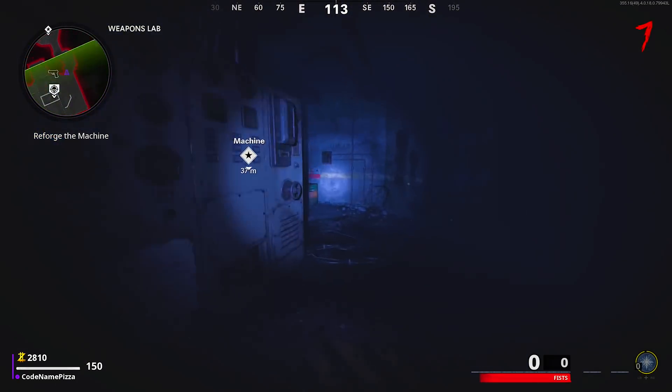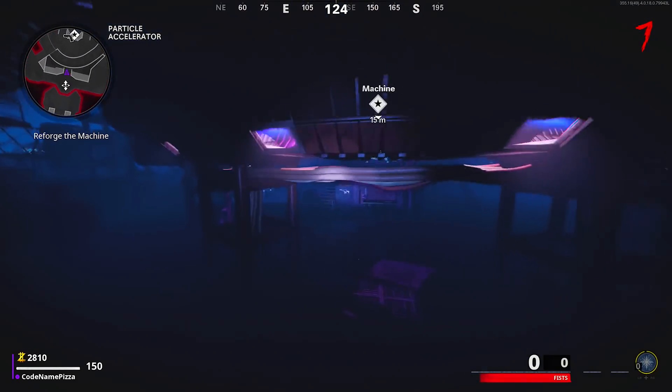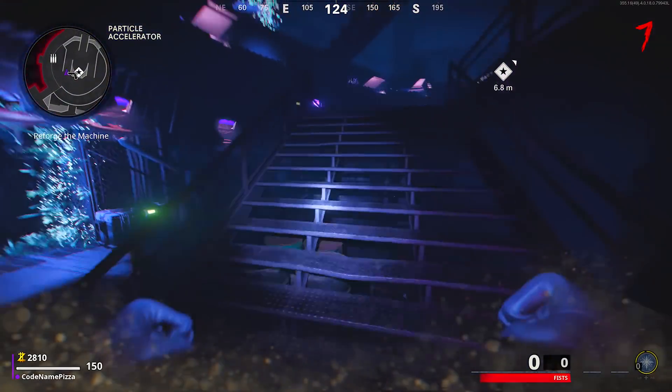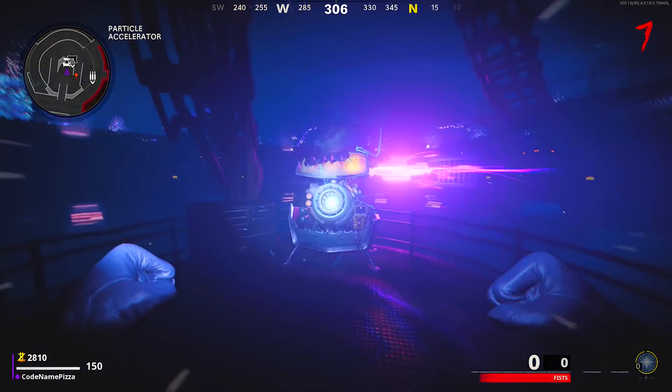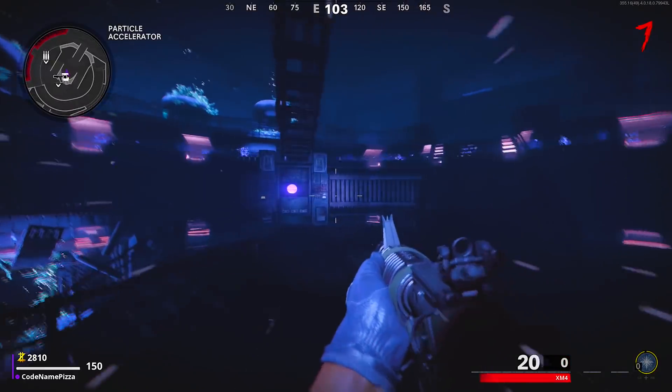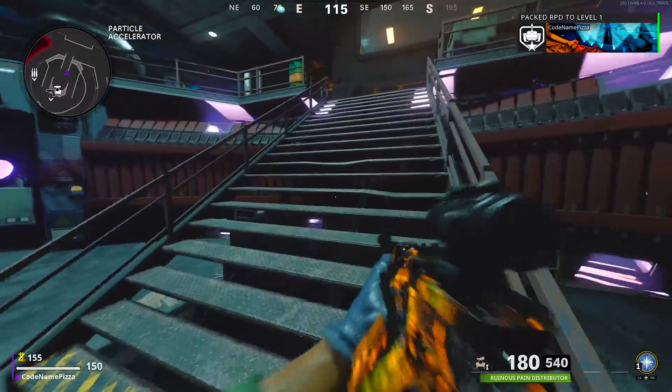Now you can make your way back down these stairs, back inside the facility area where you can place that piece onto the Pack-A-Punch machine. You've turned on power, you've made Pack-A-Punch, and you can officially Pack-A-Punch any weapon inside the map for Tier 1 Pack-A-Punch for 5,000 points. And here's the camo right here for Tier 1 Pack-A-Punch.